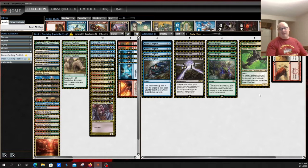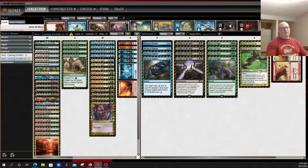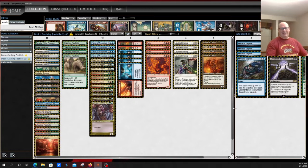Blue-based decks like Murktide and Four-Color Control like to play Mystical Disputes, so Leyline of the Void dodges that. Four-Color Control will also have updates coming given new results with unexpected domain cards. Cassowary Ambusher — which you can cast for free if a creature is attacking you and you control a Forest and Plains — is an interesting tech, though I'm not sure what matchup it targets outside of other domain decks. Finally, Wear/Tear again as an answer to Blood Moon, which you really can't play in this deck anymore.